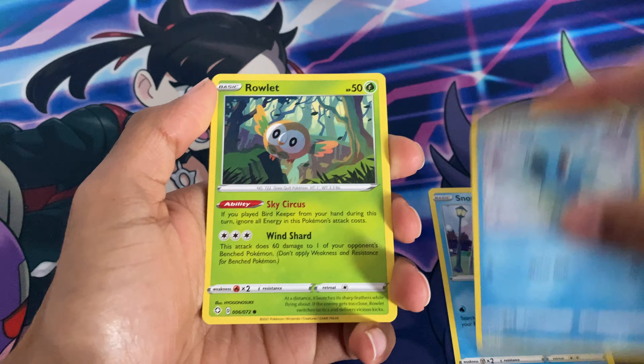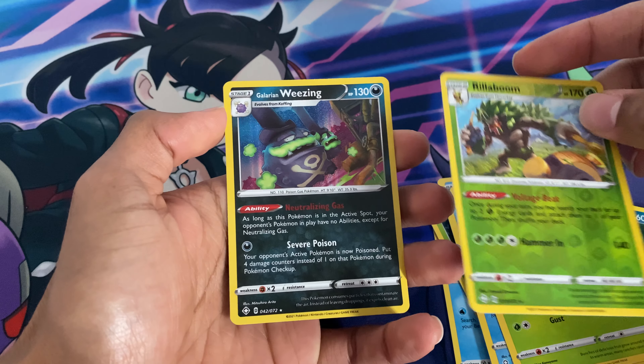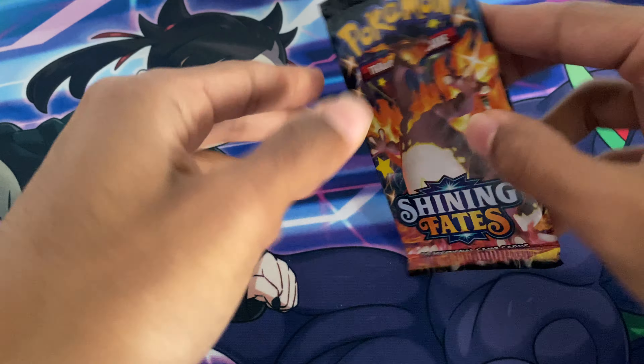Here we go. Pack number one, starting with Snorm, Horsea, Rowlet, Morpeko, Spinarak, Dark Energy, Gym Trainer, Cramorant, Trapius. Reverse Holo — Rare Reverse Holo Rillaboom — and a Galarian Wheezing Holo. Interesting, good start.